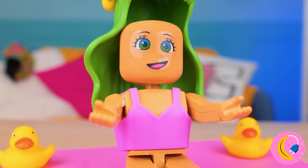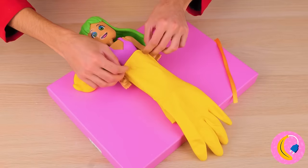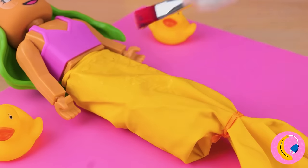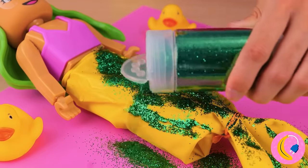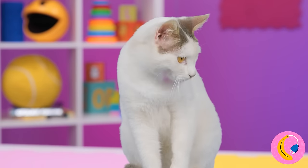Speaking of getting dressed, now add a glove too. Tie it into place like a mermaid's tail. Now spread some liquid glue over it and cover it all up with glitter. This mermaid's going places - her own tank.